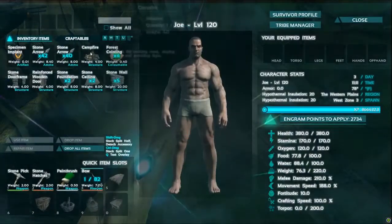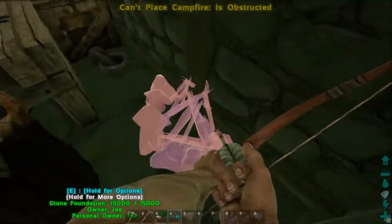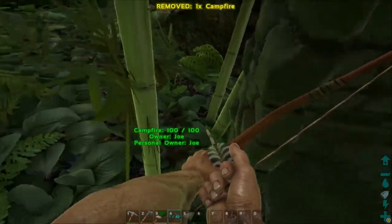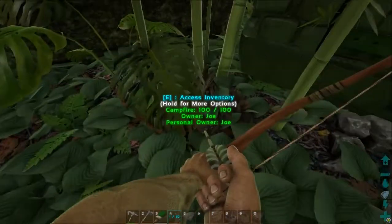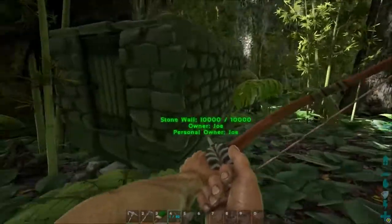The campfire — you're going to have to set it outside, like so. You don't have the campfire inside, but really, most of the time if you're going to be using a campfire, you're going to be outside or right around your base working on something anyway.